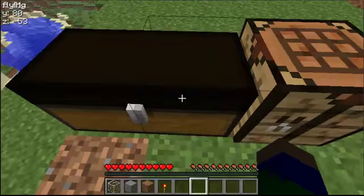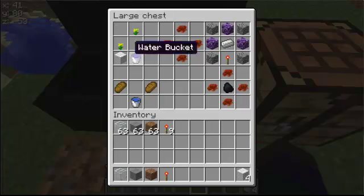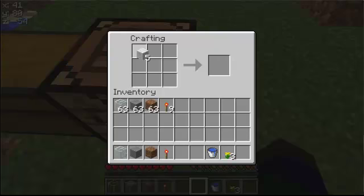So let's get started. In this mod it actually has a feature where you can use wool — 5 wool, 3 flowers, and a water bucket — and just put it in a crafting table, just like this. And voila, you have 2 sponge.